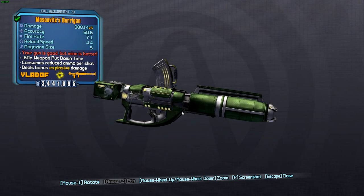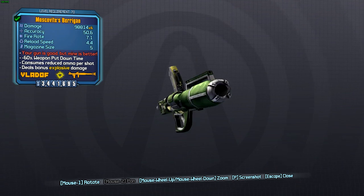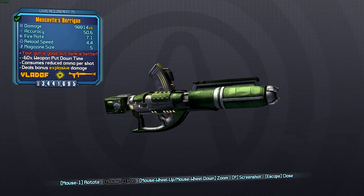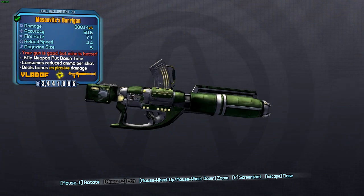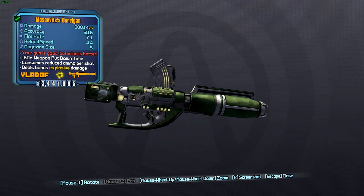Next up is the exhaust, and we have the Torgue exhaust on here, which gives increased weapon damage for this gun. It does decrease the fire rate, however with the increased fire rate from the barrel I don't think it's going to be too much of a problem.